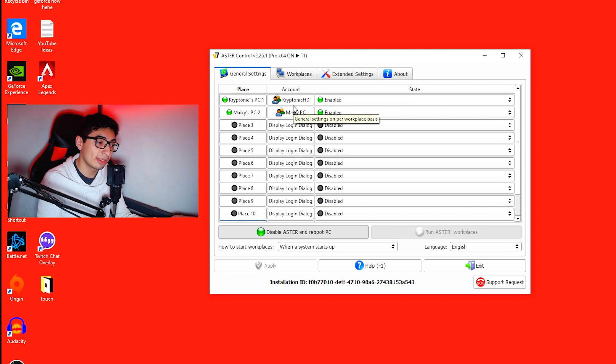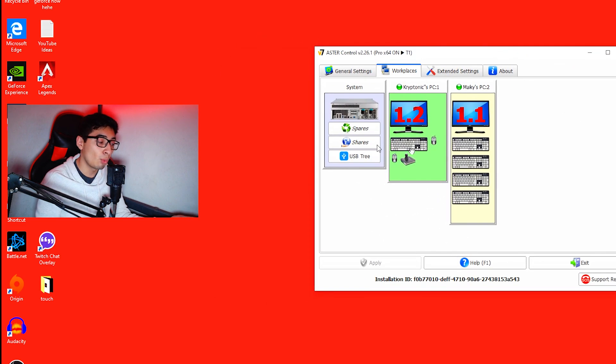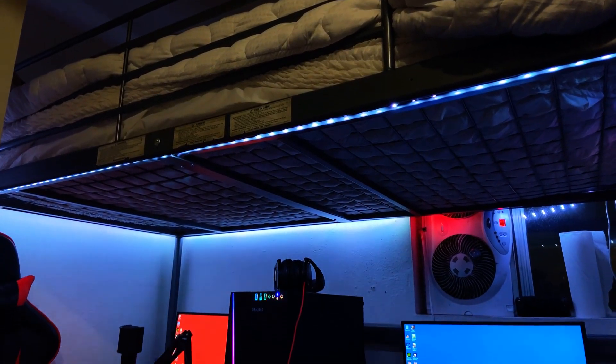I've already selected which accounts it will log into when it boots up — this one logs into mine and this one logs into my brother's, whose name is Mikey. As you can see, whenever I move my mouse it'll indicate which workstation it's on so you know where it is. I do have the second workstation turned on right now — those are two separate entities on their own. If I click my keyboard, it shows that this monitor, keyboard, and mouse are connected to each other, and the other monitor and keyboard are connected to the other account.